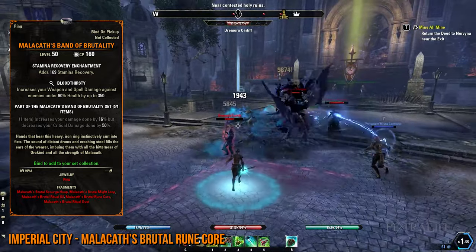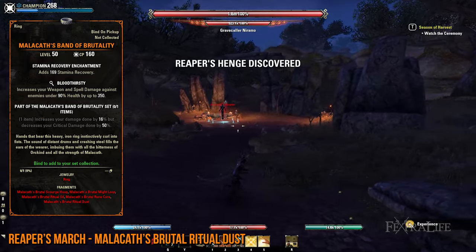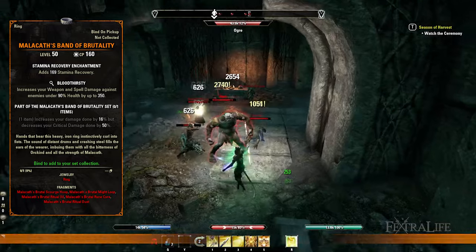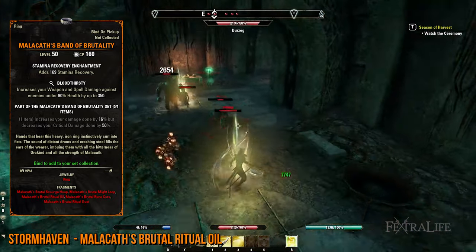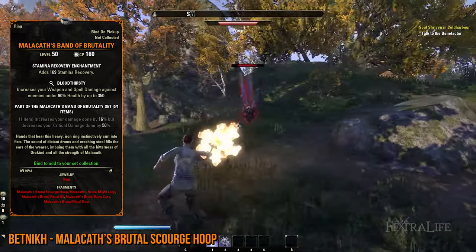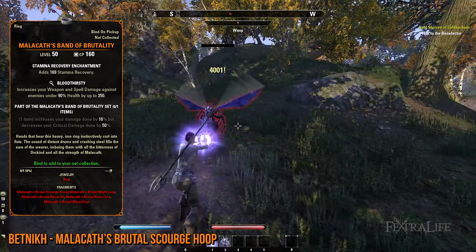Similar to the Ring of the Wild Hunt, you can get the rest of the leads in the order you prefer. Travel to Reaper's March and defeat the Reaper's Henge or Wormroot Depths World Bosses for Malakath's Brutal Ritual Dust. Afterward, you can go to Stormhaven, particularly the Bonesnap Ruins Public Dungeon, to obtain Malakath's Brutal Ritual Oil lead. Lastly, teleport to Betony to get Malakath's Brutal Scourge Hoop, which is the easiest since you'll be killing random monsters instead.